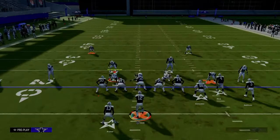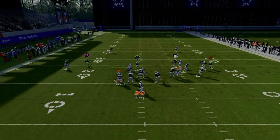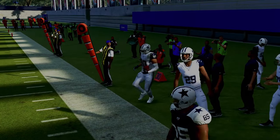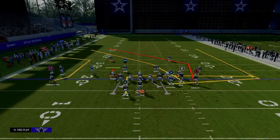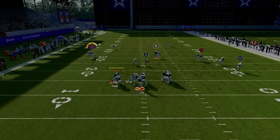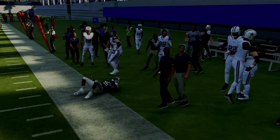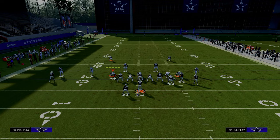Now, how does this play work against man coverage? Man coverage is not super popular this year, but it actually can be pretty good. So a couple of things first — your C route on the left-hand side, this specific C route is okay. You're going to have to look at it. If it looks like he has separation, throw it. It kind of looks like it, but then he's able to recover. If that ever happens, you'll see I'm just throwing interception after interception on this route. Quick pro tip: you just want to cut it off.